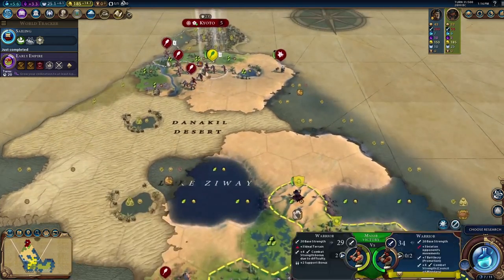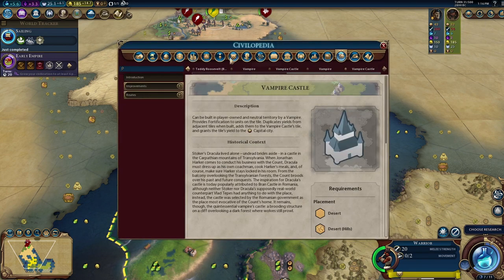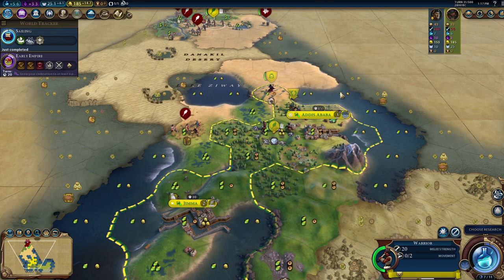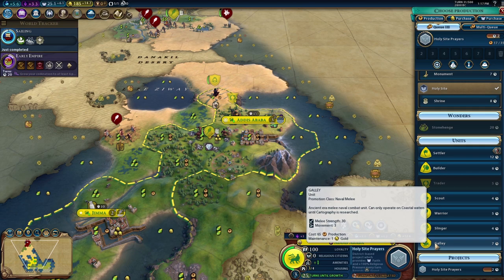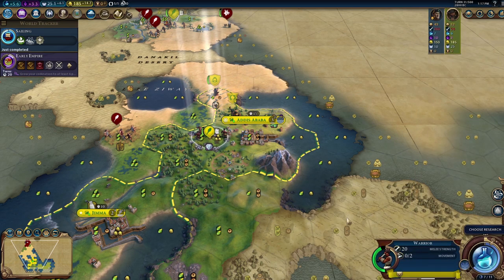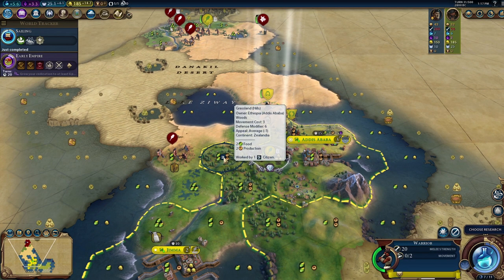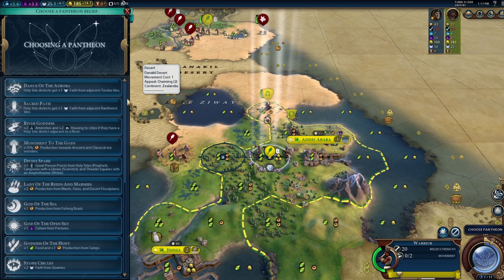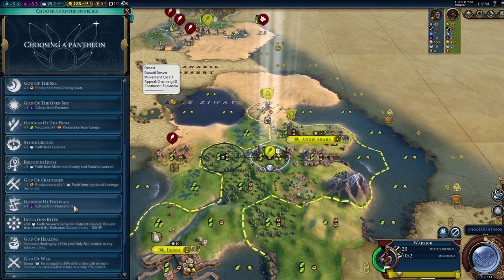I'm thinking about getting trade route vision to Kyoto, which might keep us alive. Let's go Holy Site Prayers so we can get the religion. Maybe we just want to go for a religious victory since Catherine is in the game — that might not be a terrible idea. We need to get vision to Kyoto because that could keep us alive and stop Japan from declaring war.